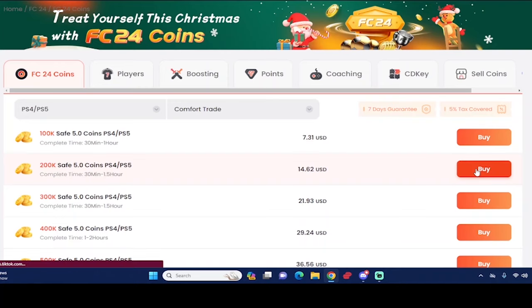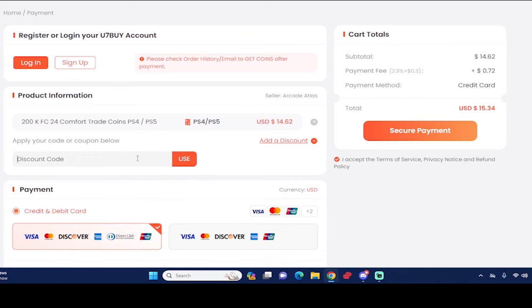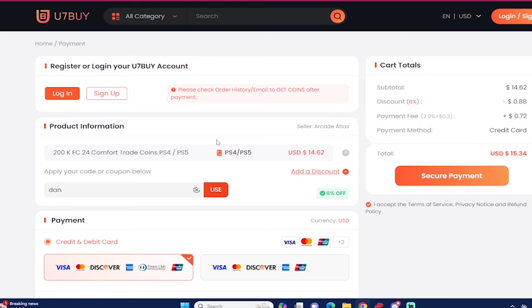What's good guys! If you want the most cheap and most reliable EAFC 24 coins, make sure you check out use7buy.com to make that team better. Also, if you ever want to make a purchase, use the code 'dan' to get six percent off. If you ever want to sell your EAFC 24 coins, go to the same website and go to the selling section as well.